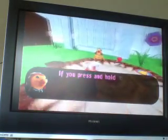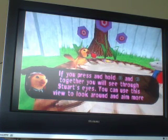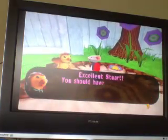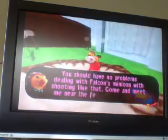If you press and hold camera left and camera right together, you can keep it to the side. You can use this view to look around the game more accurately with your throw attack. Try to shoot the holes underneath the large tree. These challenges are really straightforward. Excellent - you should have no problem dealing with those minions with shooting like that.